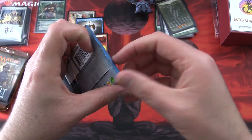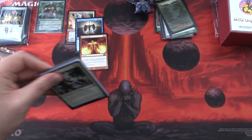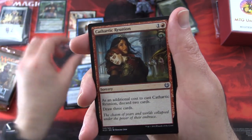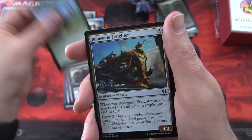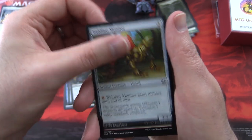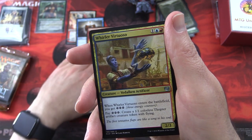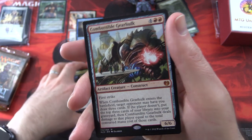Next we have Kaladesh — looking for those lottery cards, the Inventions. Still have not pulled any in a long time. We have Avery Mechanic, Failed Inspection, Cathartic Reunion, Mind Rot, Thriving Rhino, Renegade Freighter, Rush of Vitality, Worldfast Monitor, Welding Sparks, Larger Than Life. Uncommons: Underhanded Designs, Whirler Virtuoso, Restoration Gearsmith. And a Mythic!